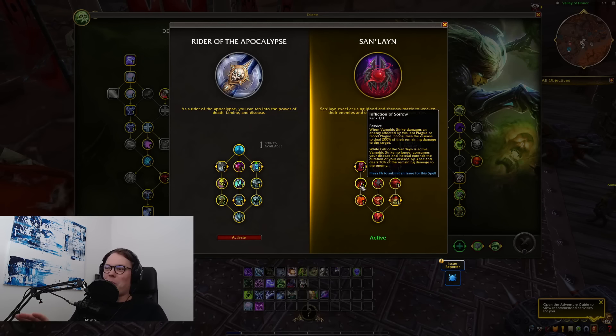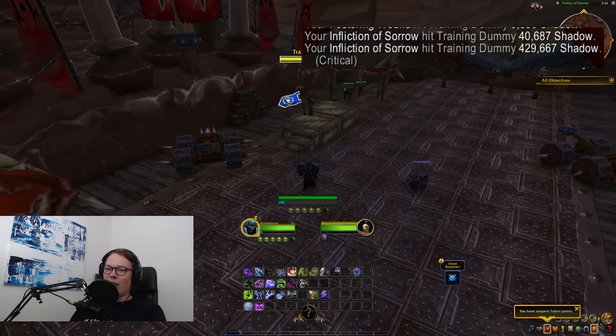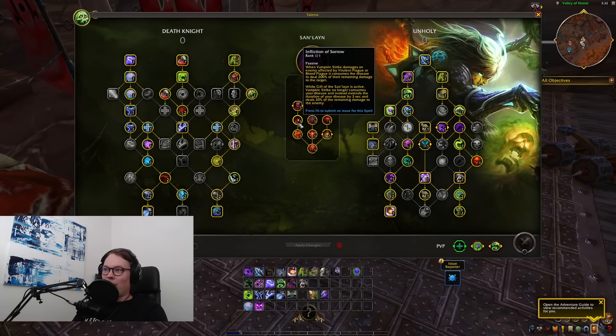There are a couple of very good synergies here. We have Infliction of Sorrow, which is the primary interesting part. The passive reads: when Vampiric Strike damages an enemy affected by their own Virulent Plague or Blood Plague, it consumes the disease to deal 200% of the remaining damage to the target. This can deal an insane amount of damage — I managed to get a crit which was around 400k, whereas just a naked Clawing Shadows is currently around 15k. It can be insane. I can imagine in PvP getting a 400k hit like that would be huge.